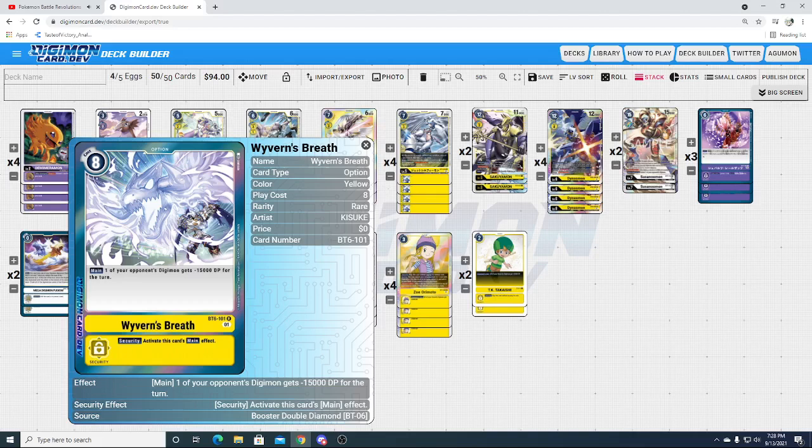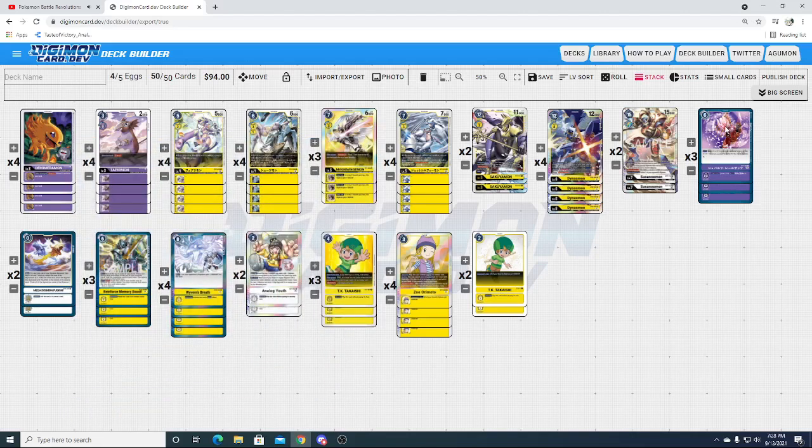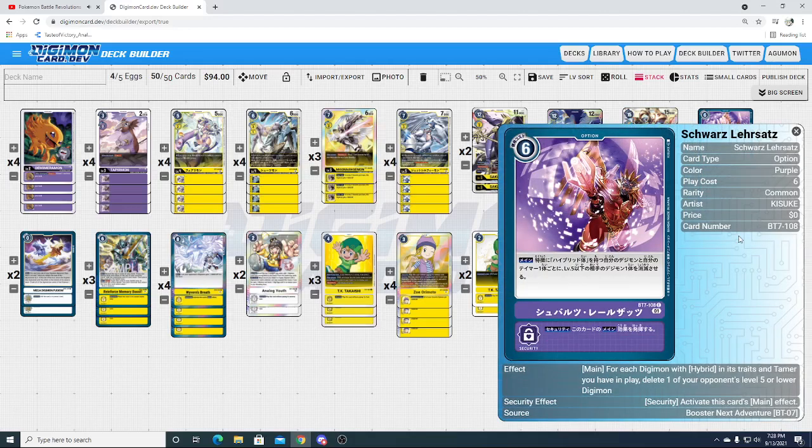Getting over to our purple cards, we have Schwarz Lehrsatz. Schwarz Lehrsatz says for every Tamer and Hybrid you control, delete a level 5 or lower Digimon your opponent controls — security effect, activate main. This card feels great. Just having it in hand or in security, it never doesn't come up. With all these tamers and hybrids we're spamming on the field and throwing in trash, Schwarz Lehrsatz will usually be popping two to three things on average. The card was insane. I wish I had a fourth copy of it in this deck.